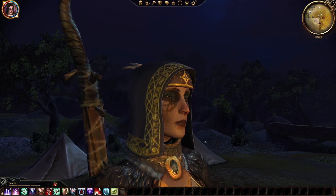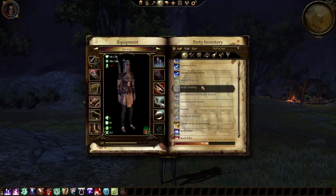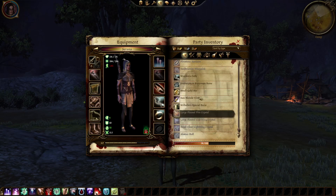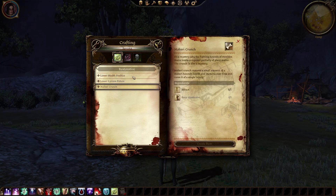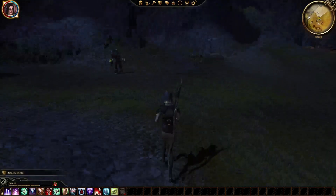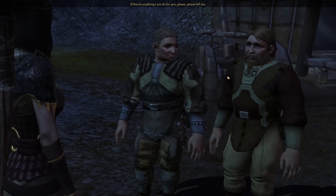We get all these extra skill spaces too, which is super nice. We've talked to everybody, and I think we've used up most of our inventory. We've got some stuff we can't do anything with. I could see if I can craft anything — Mabari crunch, I can't craft that. But I've got 11 elf fruit and 11 flasks. Let's see if this guy has deep mushrooms, because we've got a quest that needs a million deep mushrooms.